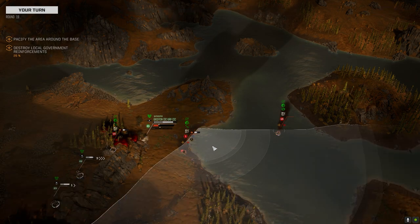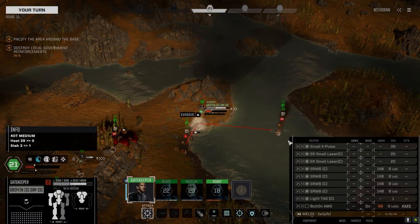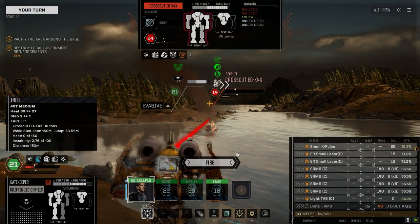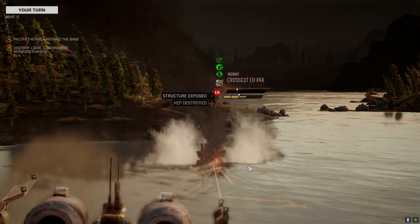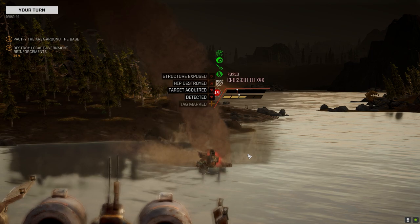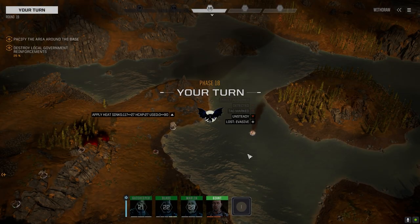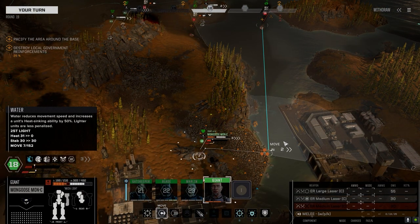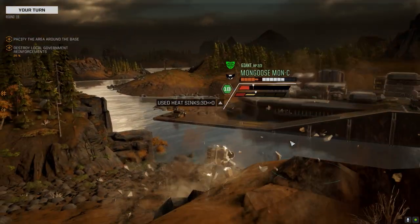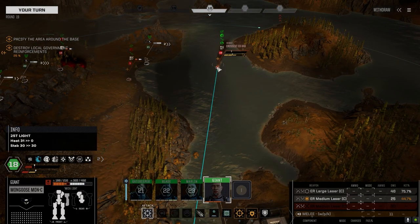Let's step into the water so we can drop some heat — just plaster this guy with everything. Now if that guy had his chainsaws working I wouldn't be doing this, because I don't know if he's got a supercharger and can sprint over and get me. We lost a couple heat sinks on this guy so we're having heat problems — let's cool off here.